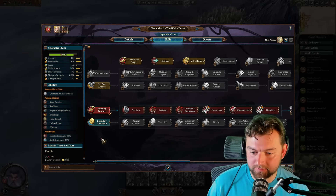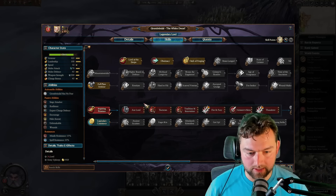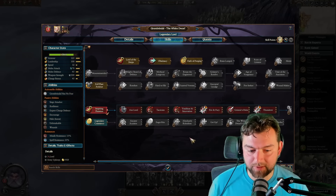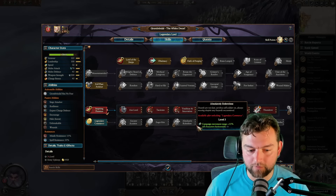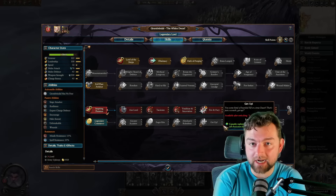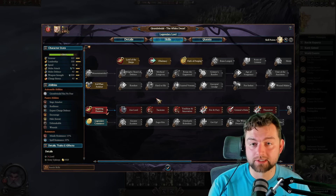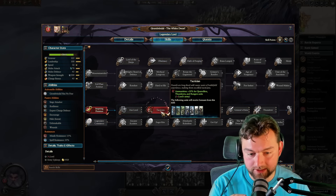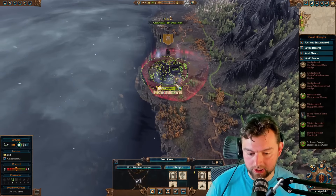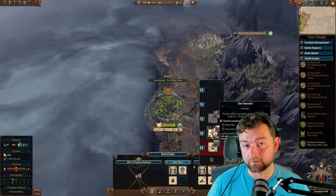We'll take inspiring presence for more army experience per turn. This is Grombrindal the White Dwarf's special tree - nothing in the initial part is all that special, it's the basic stuff pretty much every dwarf can have. But Grombrindal gets special bonuses: he gets to increase the movement range of all his armies within his faction and simultaneously increase their replenishment rate, so when they take damage they'll be able to heal faster. We need to upgrade to Clan Barracks to unlock the recruitment of Quarrelers, and we also want to put points into Tactician to increase the strength of our Crossbowmen.